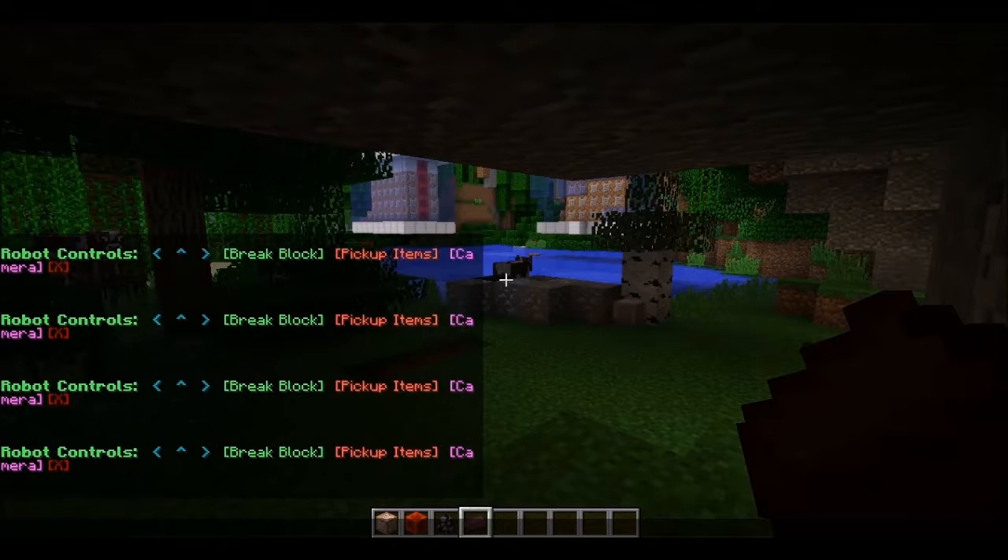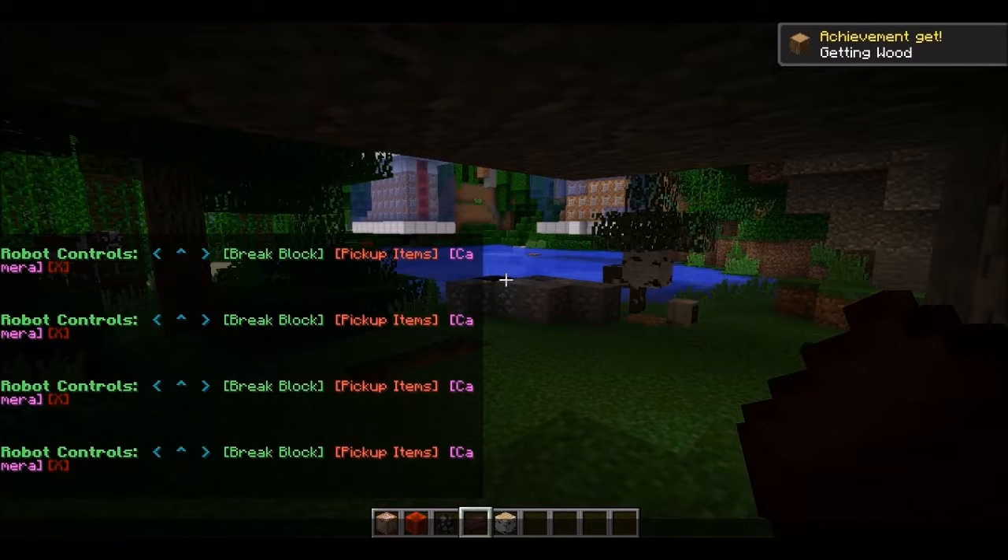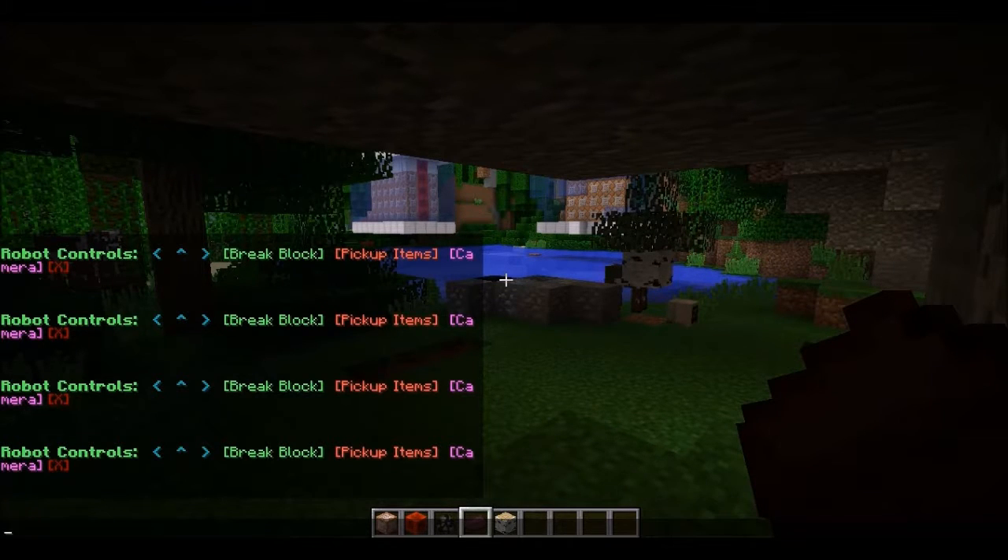We're gonna break this tree. You break every single block in just one hit, which is pretty cool. And you can also pick up items. The cool thing is that when you pick up the item on here, it brings it into your hotbar, which is really cool. I mean, it would also be cool if it had an inventory of its own, but it's cool that it teleports the items to you.